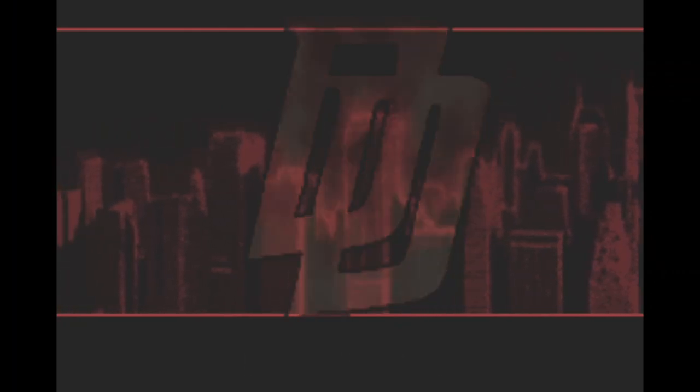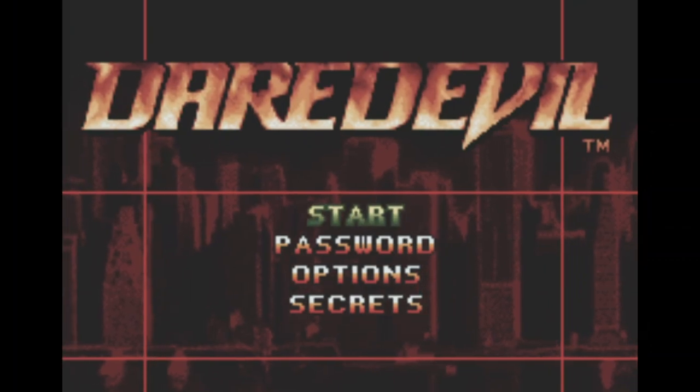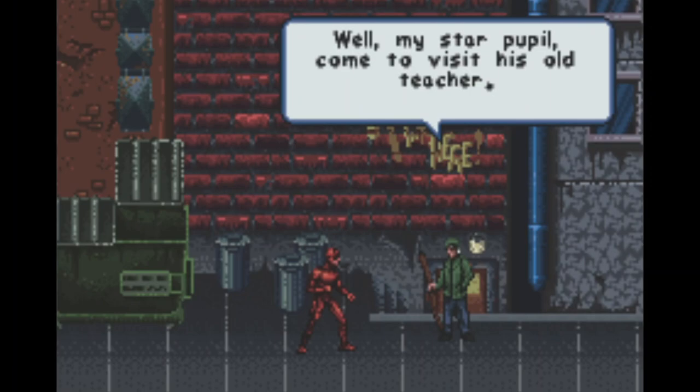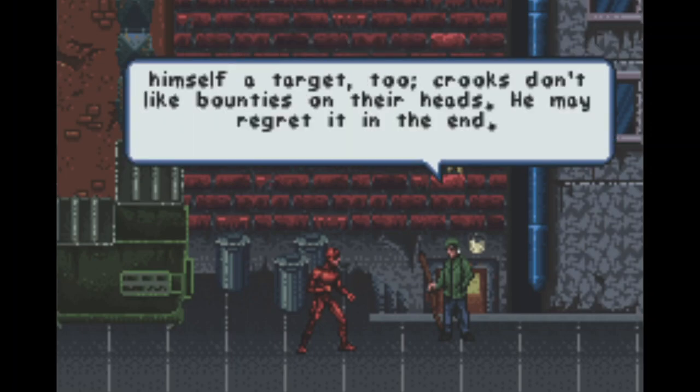Booting up the game, we're off to a good start. The color red saturates everything and the opening is moody — I love it. Getting to the menu, we get that movie logo and a handful of options. The game opens with an opening montage of scenes from the movie to recap and set up the events of the game itself, then actually opens with Matt talking to Stick, his instructor. Stick tells Matt that Kingpin has just met with Elektra at his penthouse, so Matt elects to go find her.